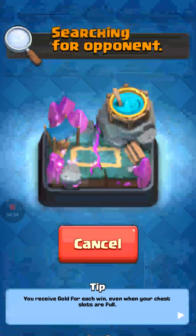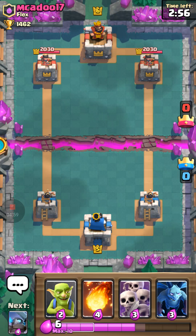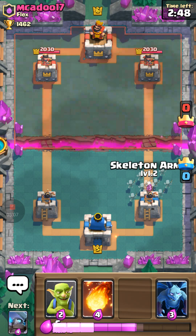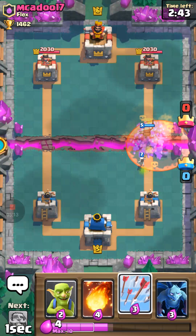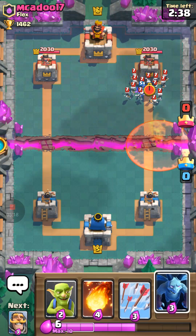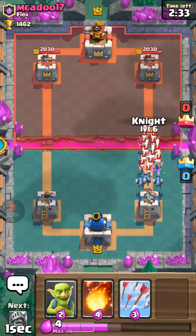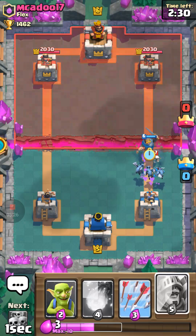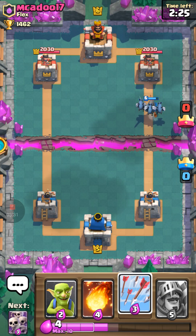Let's open up the gold chest. Thank you Pancake for the donation. We unlock the Hog Rider — yes, that is good, knight always great. We might have to make a Hog Rider deck: Hog Rider, knight, mini PEKKA, bomber, goblins, skeleton army, arrows, and minions. We'll try that out once the Hog Rider gets upgraded.